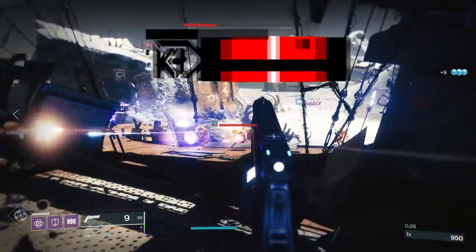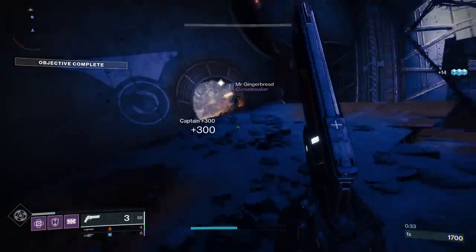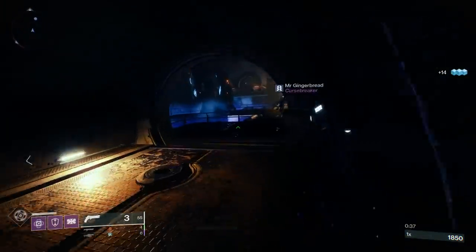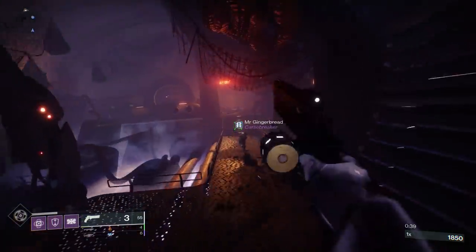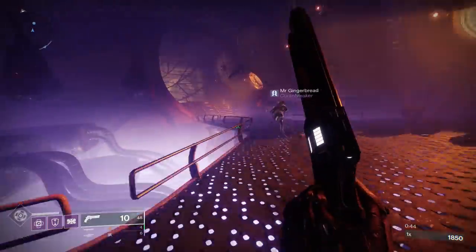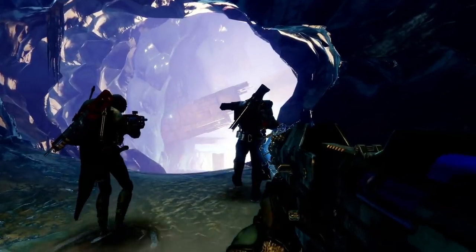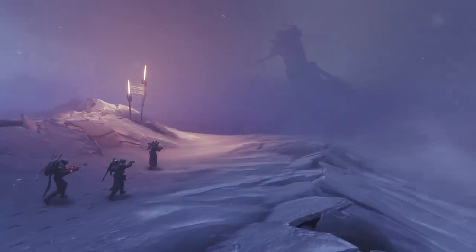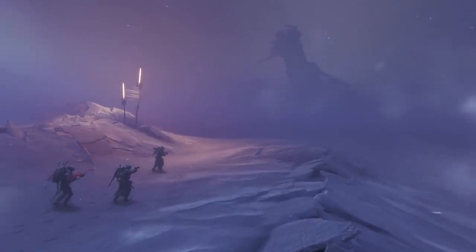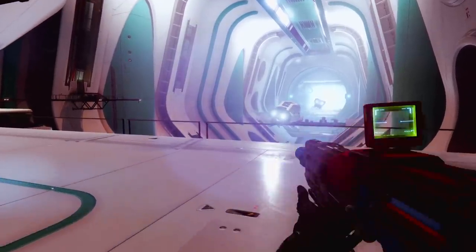First off, let's talk about some new Beyond Light info — there was some pretty darn juicy stuff revealed today. Bungie expanded on some of the stuff we already knew and threw around some new gameplay. One of the things they talked about is that the destination of Europa is kind of a time capsule — you have this golden age technology, a lot of it built under the surface, that has just been frozen and dormant. And when they talked about what's especially under the surface, they showed some really interesting gameplay.